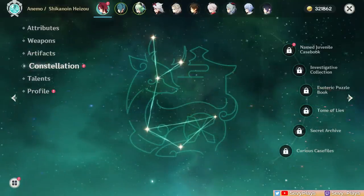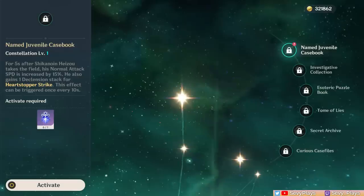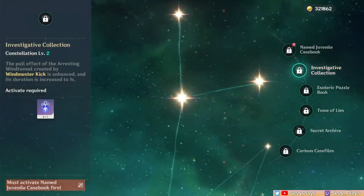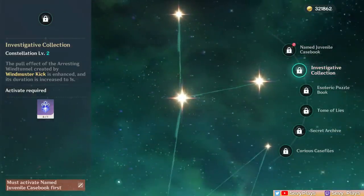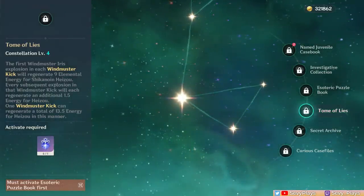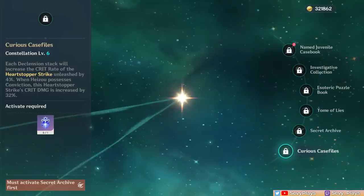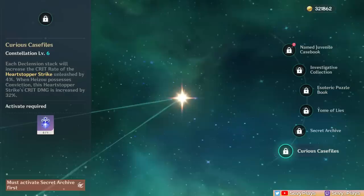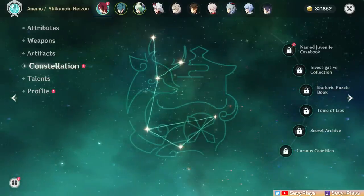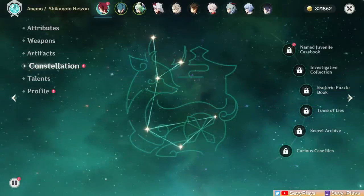Here are my quick thoughts on his major constellations. C1 increases his attack speed and lets him get a stack by switching on-field — a nice quality of life change for faster gameplay and requiring shorter combos to get max stacks. C2 increases the pull effect and duration of his burst, and as long as it noticeably improves his pull, it's also a nice constellation. C4 gives him an energy refunding mechanic, helpful for getting away with less ER on top of his already low ER requirements. C6 gives his skill added crit rate and damage based on his stacks, good to make his Heart Stopper Strike hit even harder. Since he is a 4-star meant to stack up constellations, I'll be making a follow-up video activating his constellations one by one.